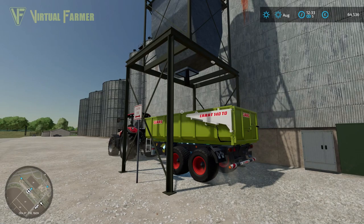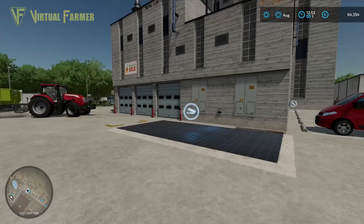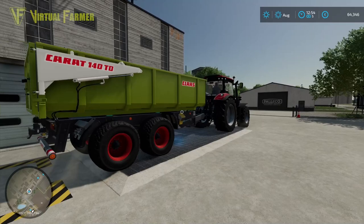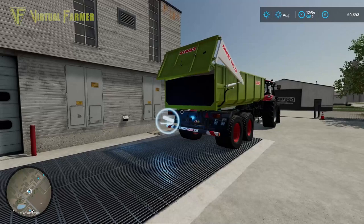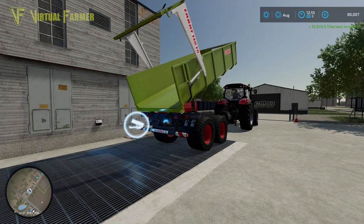Once it's loaded, off it goes to the oil mill. Once your hired worker reaches their destination, as before, they will come up to the tipping point, line themselves up, and tip your produce. At that point you'll get the money in for your crop — watch that money go up — or you load into your production chain, which this is, and produce your end product.